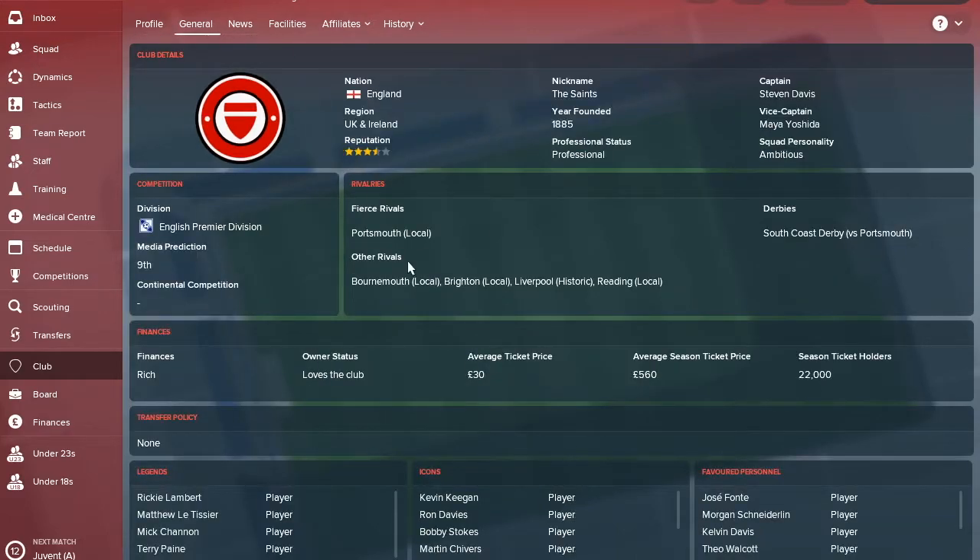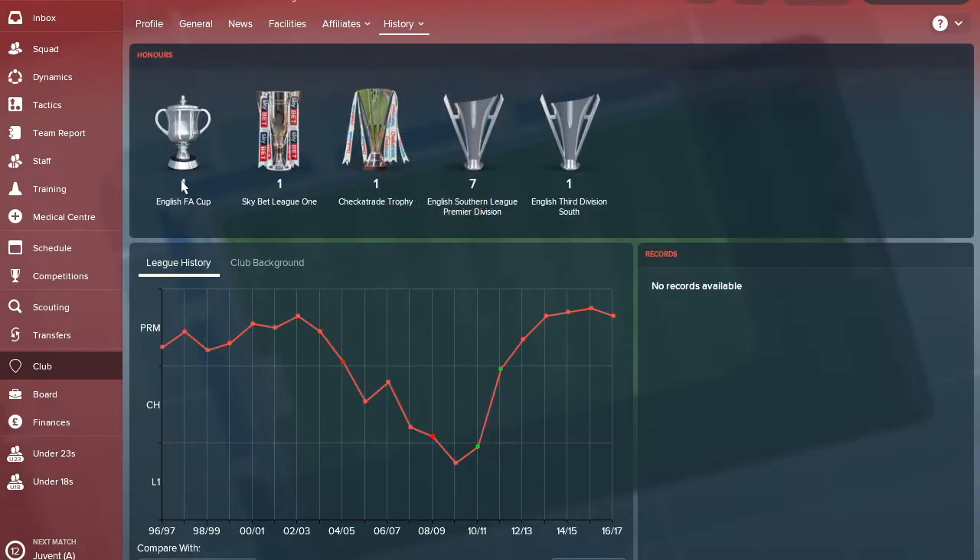The rivals are Portsmouth, Bournemouth, Brighton, Liverpool, and Reading. The Portsmouth derby would only really come in cup competitions, so no fiercely contested league rivals as such. In terms of history, they have an FA Cup to their name from 1976 and Sky Bet League 1 in 1960, so you really want to add some trophies - don't take the cup competitions lightly.